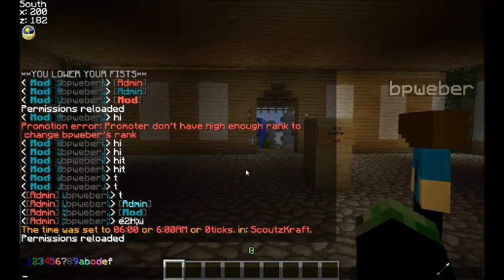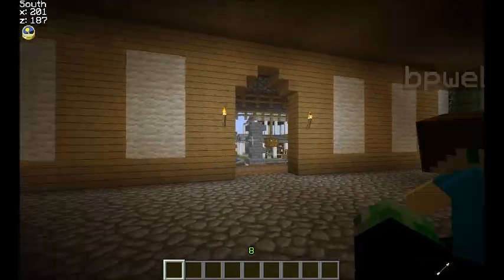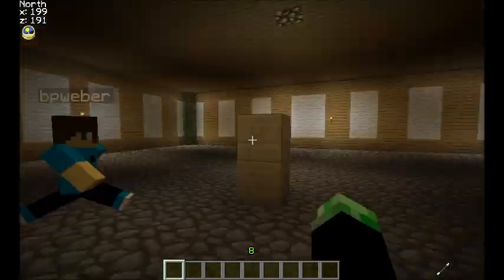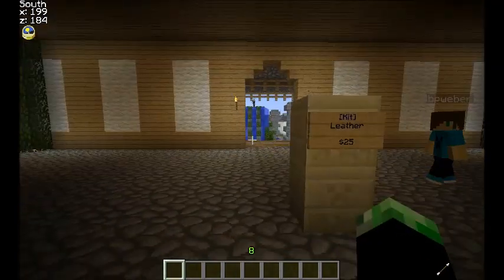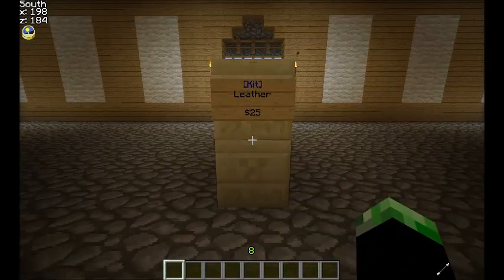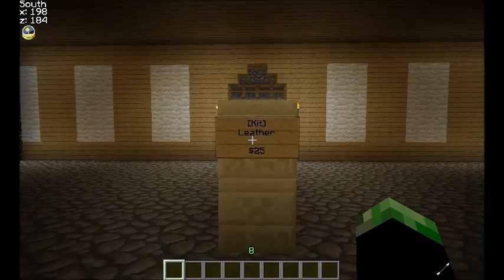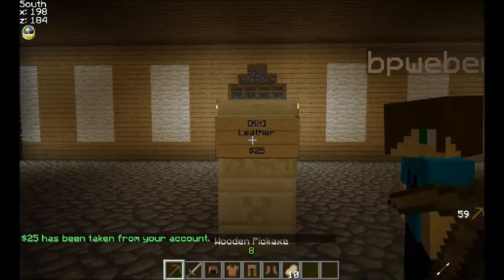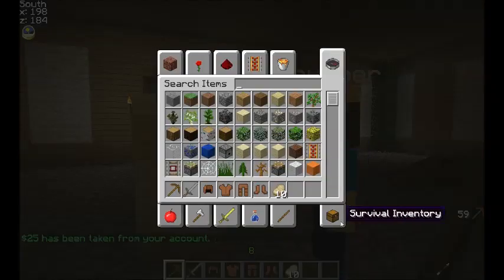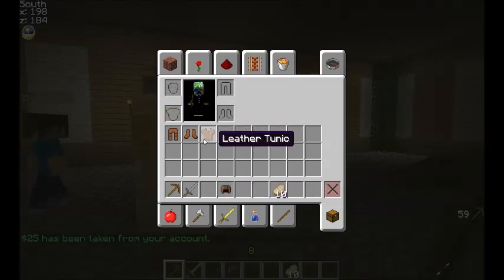What is going on guys, Scouts here with BPWeber and today we're doing a walk around of the ScoutsCraft server. When you first join, you will spawn right here, standing right on start. What you're going to need to do is, if you just want to get started, right click on it and you'll get all this stuff and you can equip it and go PVP or whatever you need to do.